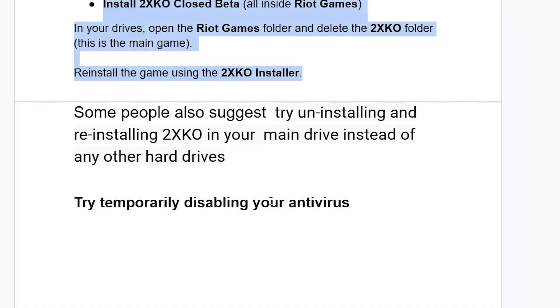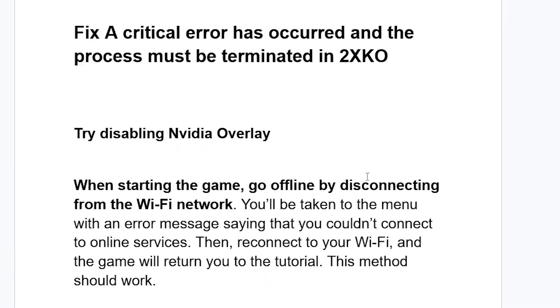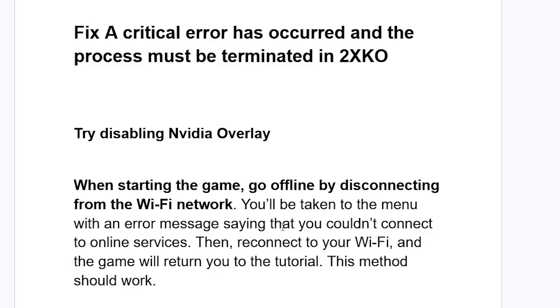If you have any antivirus programs, especially third-party antivirus programs like Avast and others, try temporarily disabling them and then try to relaunch the game. Some people are able to resolve the critical error by just temporarily disabling their antivirus program. Hopefully this tutorial has helped you fix this problem. Let me know in the comment section if this tutorial has helped you. Thank you so much for watching and see you next time.